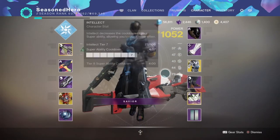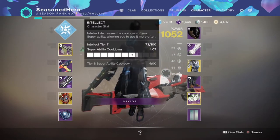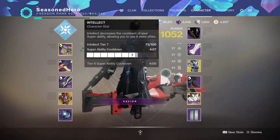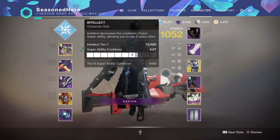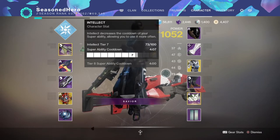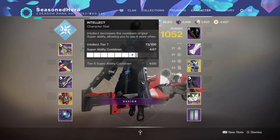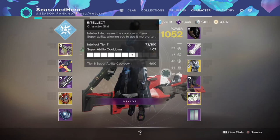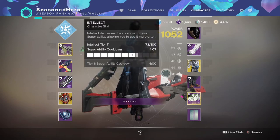For stats, your main focus will be Intelligence, as we need to get that as high as possible so we can use our super more often. At 70, I get a 4 minute 7 second cooldown, which when combined with super regen mods, orbs of light generation, and general kills, will be more than enough to get my super up within a few minutes. Pushing Intelligence higher is possible but may result in uneven stats in other important areas.